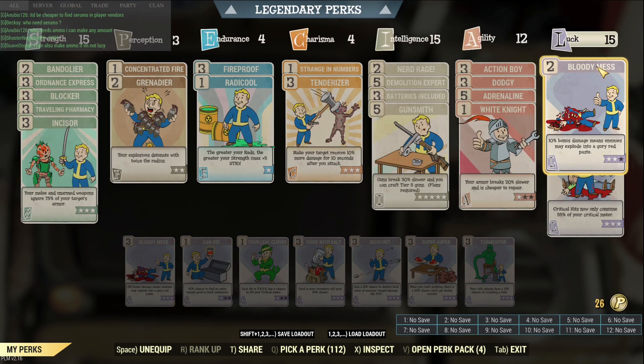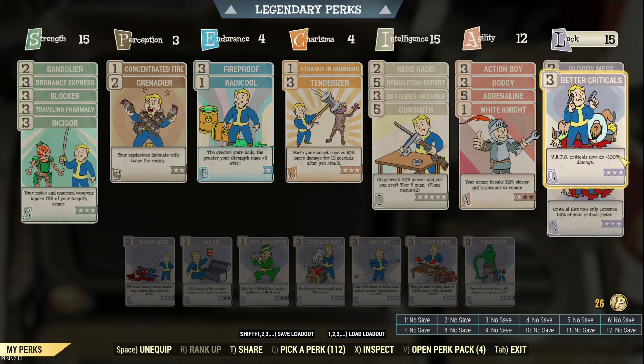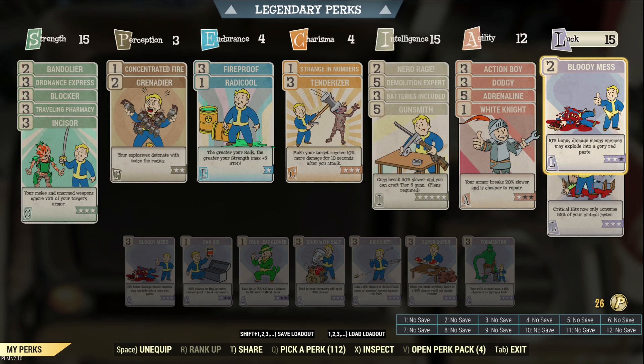Luck is one of the most important special attributes. Critical Savant makes a critical every other shot a reality if you have over 33 points of Luck. Better Criticals give you 100% additive damage, and considering the weapon itself is already so powerful, 100% VATS critical damage is a huge boost to your DPS. Bloody Mess gives you another 10% — it could go up to 15% with a 3-star, but I ran out of points. This 10% additional additive damage gives a bit of a boost to your DPS as well, but it's just a good-to-have card — you can live without it.